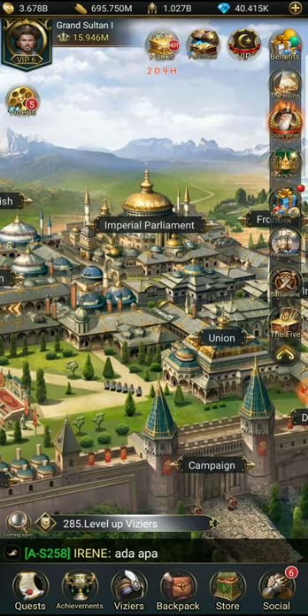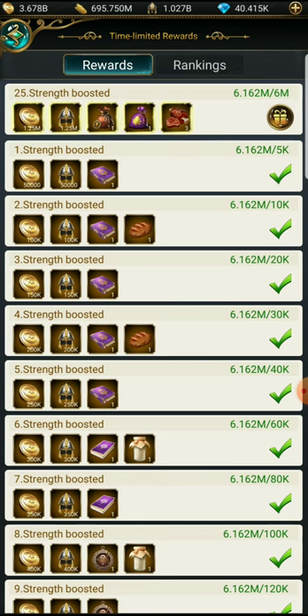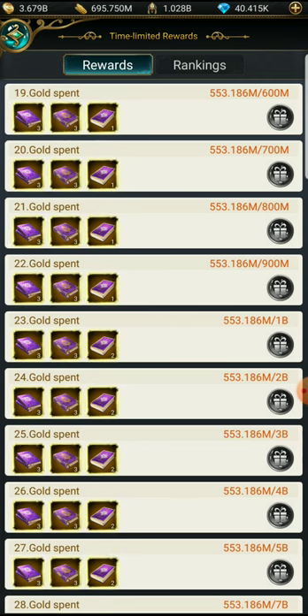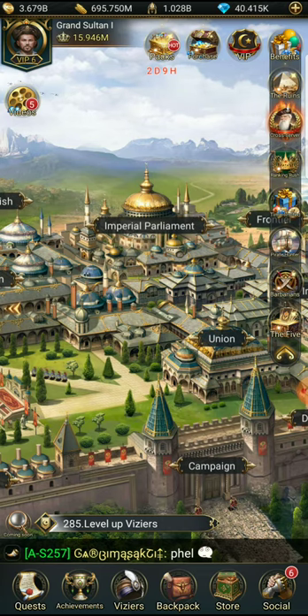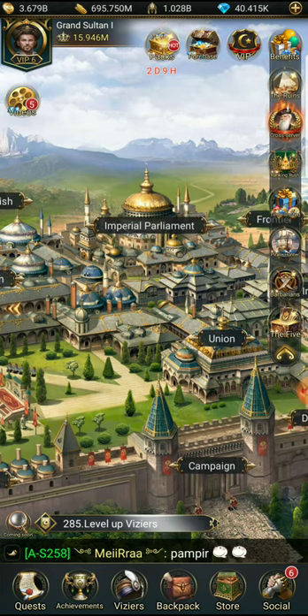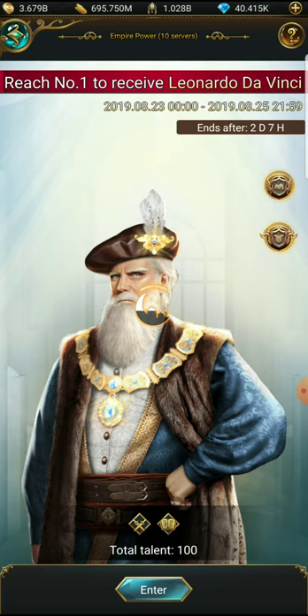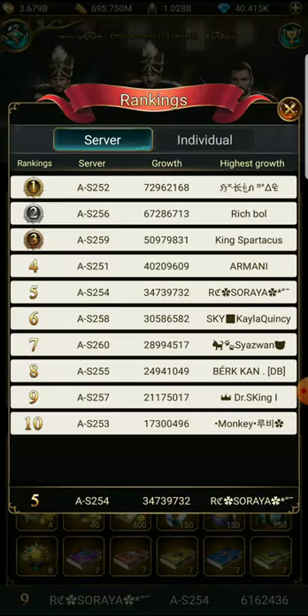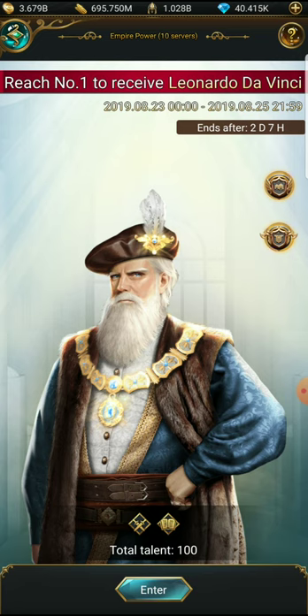Do we get anything? Let's see — increase strength. We still have like almost 4 billion gold left. Let's see what our ranking is now — just number nine. Let's go level up some more.